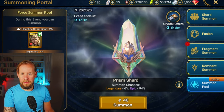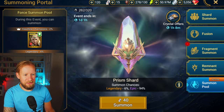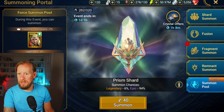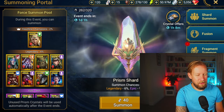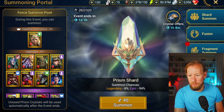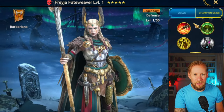Let me check - we got three summons on the Prism Shards. Sorry, my face is in the way. So we got, obviously, Freya.